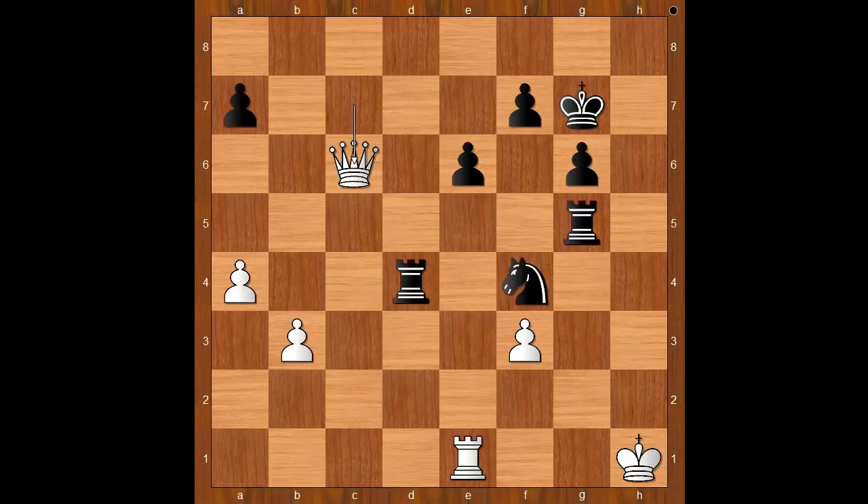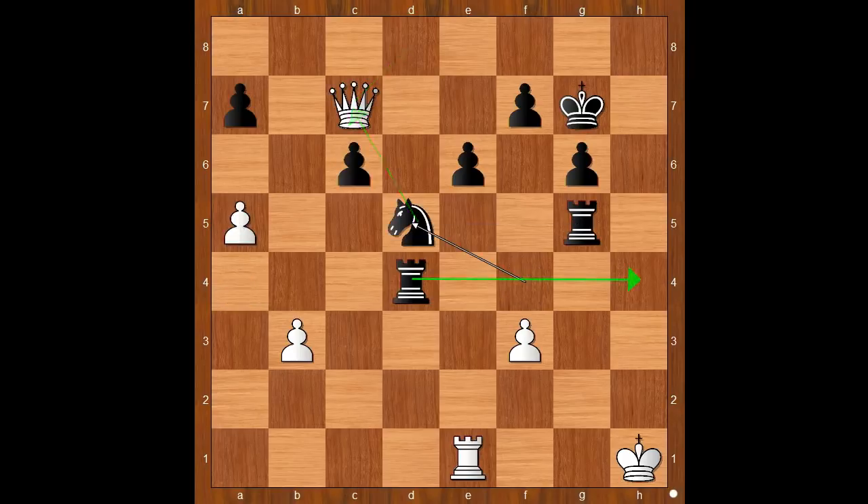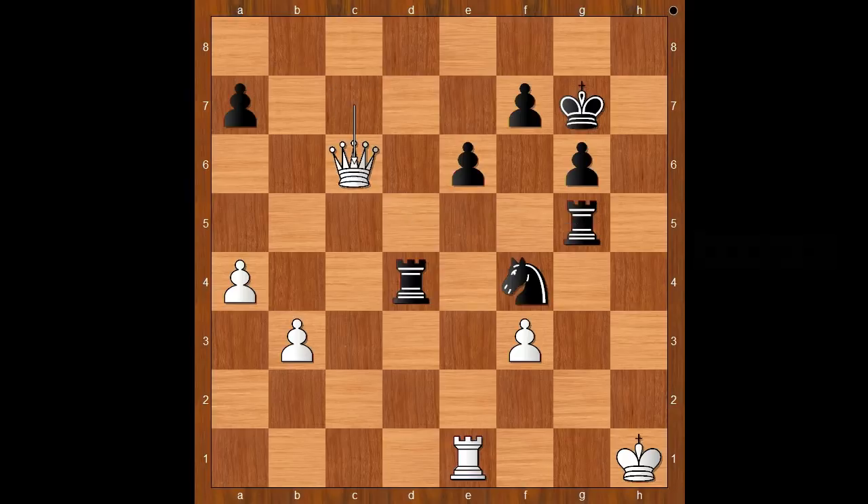Queen takes on c6 was played. Let's take it back — if a5, then knight to d5 and queen to h2, rook to h5 is winning. Back to our game: queen takes on c6, black played a move and white resigned. The move is rook to d8. Elwe resigned — the story of two rooks stronger than a queen.